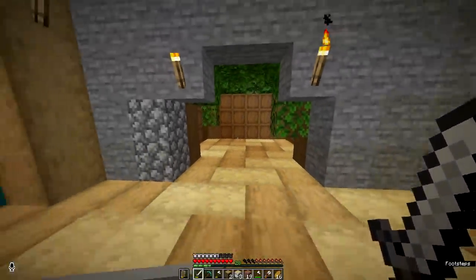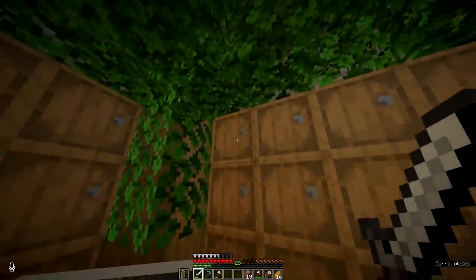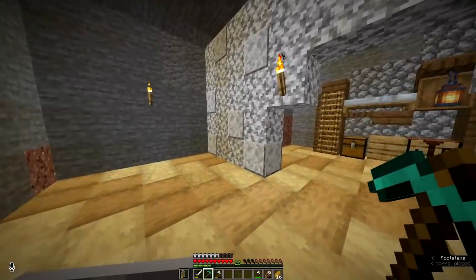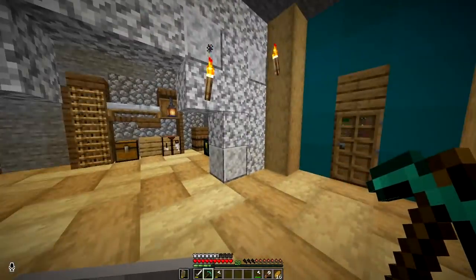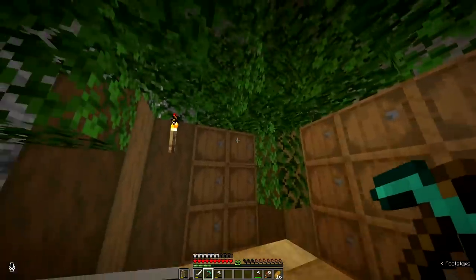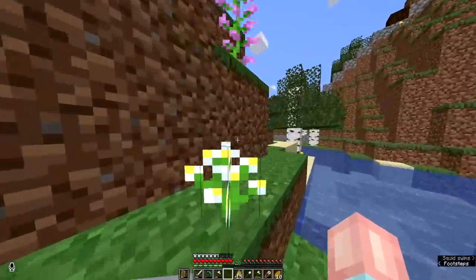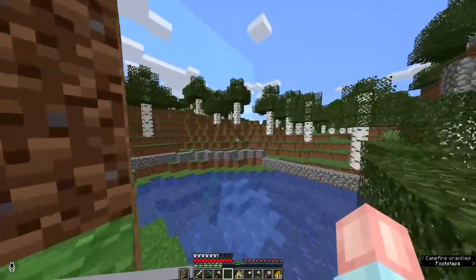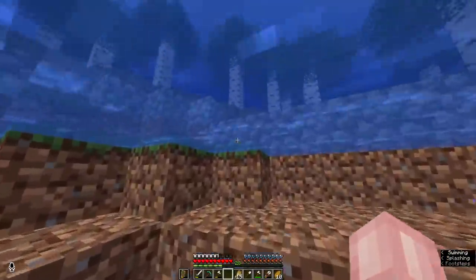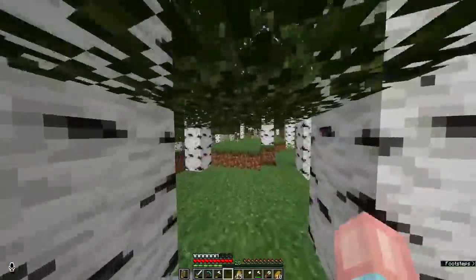The floor looks super cute - I'm into it! This little room feels like you're transported to a little jungle when you go in, even though it's not jungle wood. It just gives that vibe and I'm into it. The next thing is just the walls - I need to replace them, but I also want a bunch of concrete which means I need a bunch of sand, which means I need to go to the desert. I only have 15 diamonds.